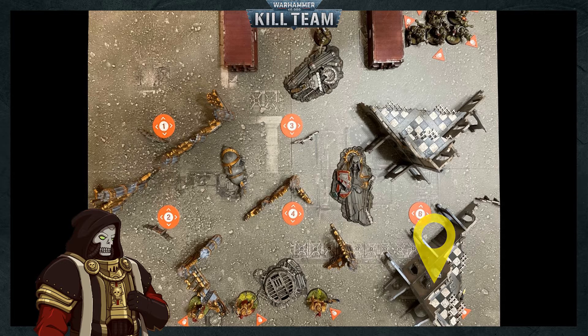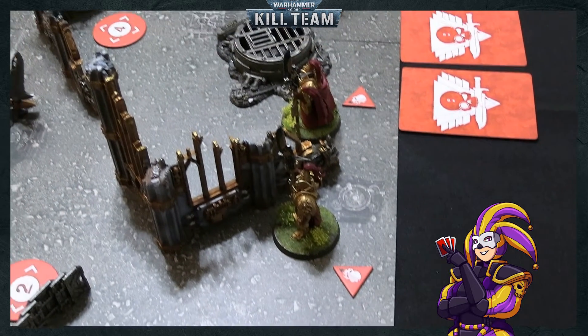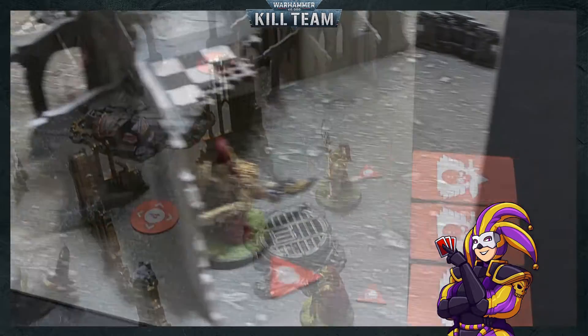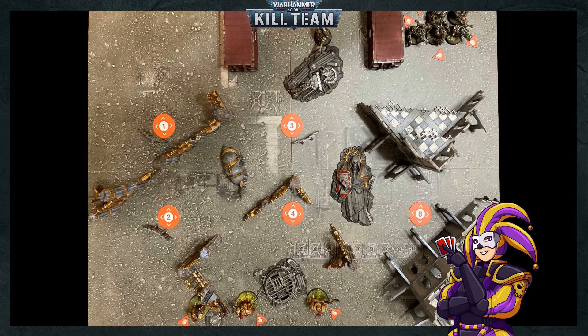The building directly opposite the Death Guard forces has been designated the Seize Ground objective, and the banner should be plantable there as well. Both players chose the free dash maneuver as their pre-game scouting option. Jester begins with the initiative and elects not to spend command points on strategic ploys. With only four operatives, Jester deploys to claim as many objectives as quickly as possible in the first turning point, taking advantage of speed. One operative will claim objective 6, one objective 2, one objective 4, and the fourth will support either flank.